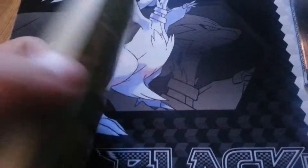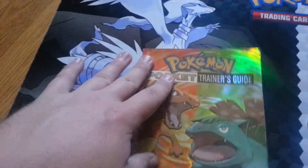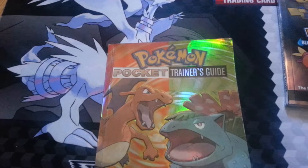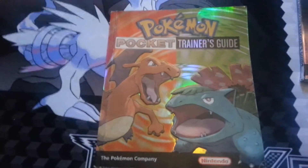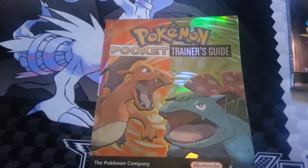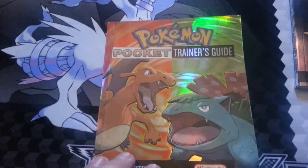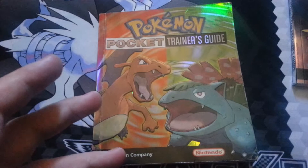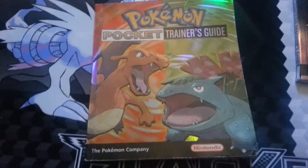I loved this to death. In here there was a poster — a map of Kanto after it had been redesigned for FireRed and LeafGreen, because before you just had the basic 8-bit looking map from the original Red and Blue. That was really cool. I still have my map somewhere, but it's kind of torn up because it's old and I used to play with it. For a long time, this was in my mom's SUV, and whenever we'd go on a road trip or something, I'd pull it out and start reading it cover to cover, at least five times going one way and then five times back.